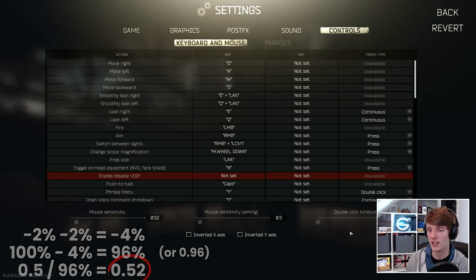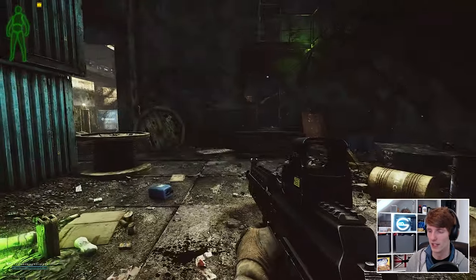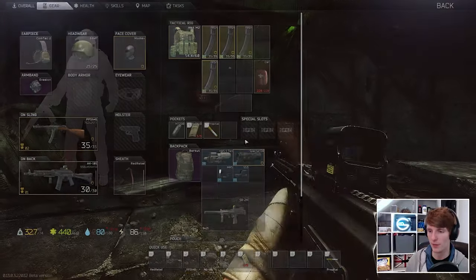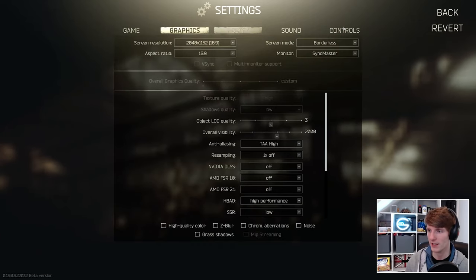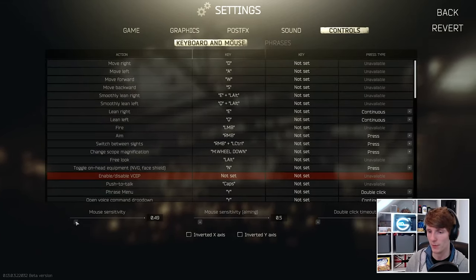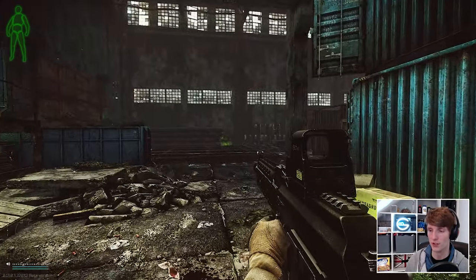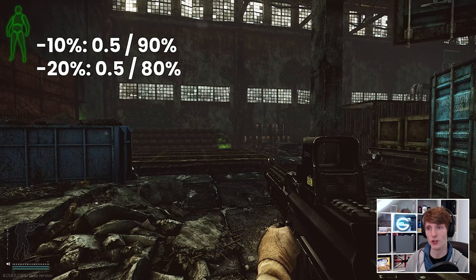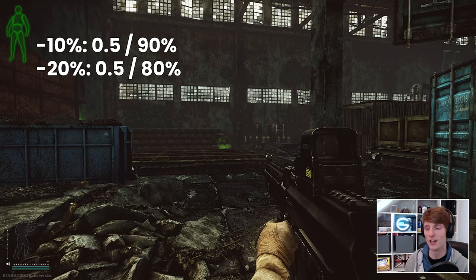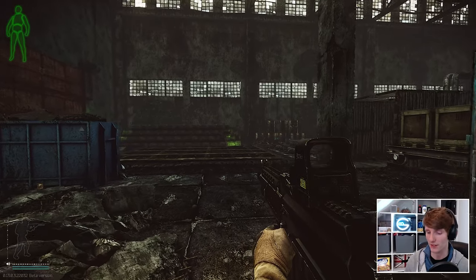So if I'm going to be wearing this kit I should probably have my setting at 0.52 versus being naked. If I then take this stuff off I need to reset back down to 0.5 to make it feel exactly the same — and that's basically what we have to do for each kit. For a 10% kit you divide by 90%; for a 20% negative turn rate kit you divide the default sensitivity by 0.8 or whatever.